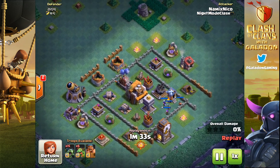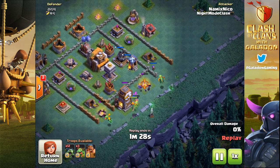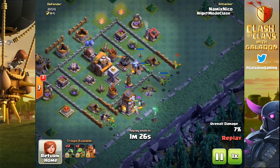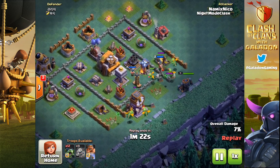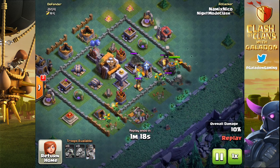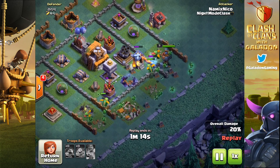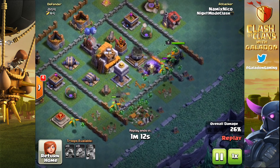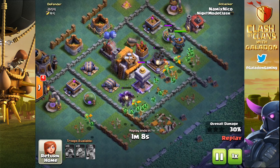Obviously builder hall 6 brings a whole new wide world of options, but that's one of the fantastic things about the builder's village — we're always growing. We know that builder hall 7 is going to come, builder hall 8 is out there somewhere, and could it be builder hall 9, 10, 11? I feel like it's just a matter of time before those things come.